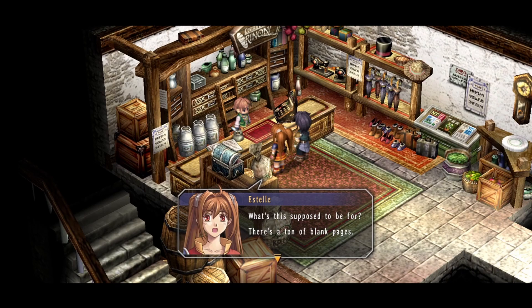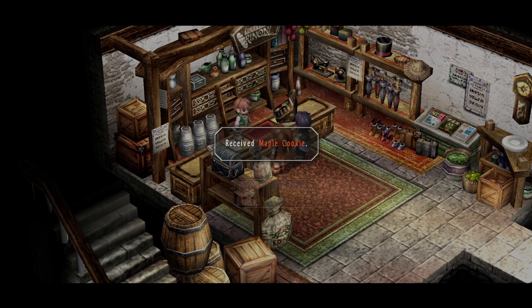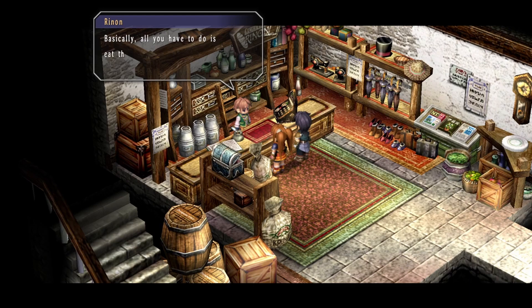What is this supposed to be for? There's a ton of blank pages — it's our recipe book! When you get hurt fighting, if you just limit yourself to healing bombs all the time it's gonna cut pretty deep into your wallet. This is where the recipe book comes into play — if you eat food to recover your strength instead, it's basically free, assuming you have all the ingredients. So if you eat something new, write down what's in it and you'll have lots of recipes in no time. Go ahead and eat this cookie, Estelle. Received a maple cookie. I've made it a personal rule to never turn down sweets. Ate the maple cookie — learned the maple cookie recipe. Basically all you have to do is eat the food to learn the recipe — it's as simple as that.